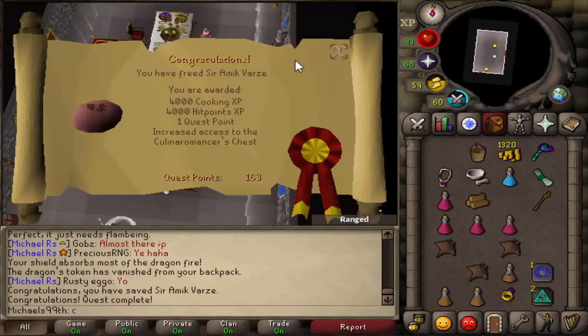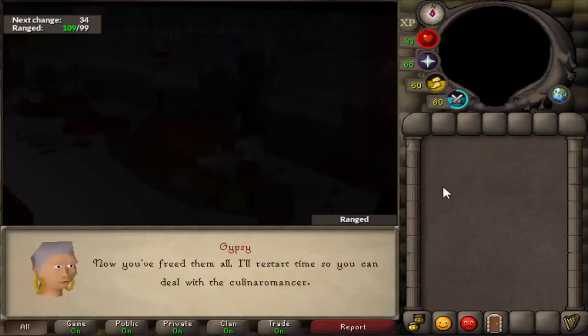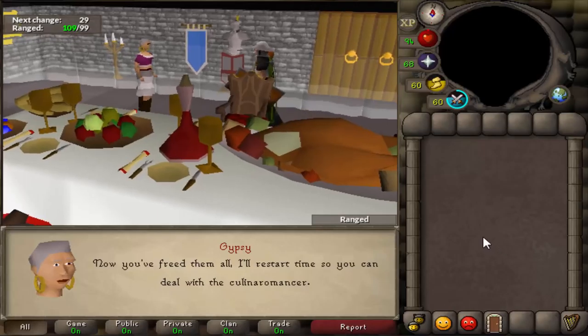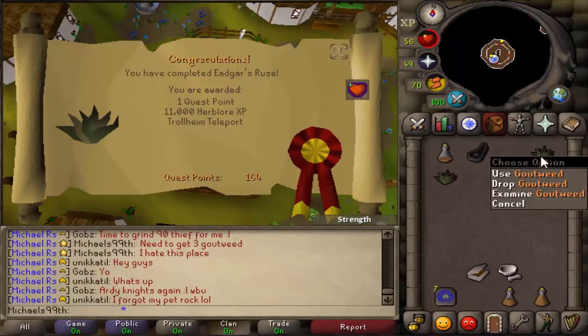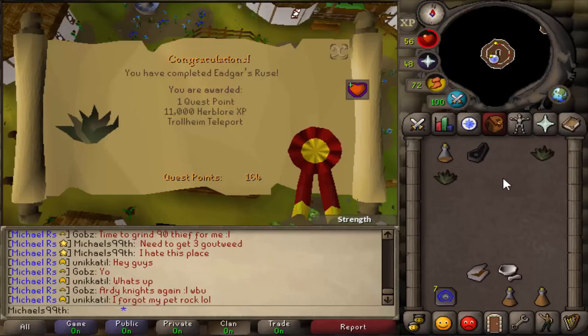Just finished the last subquest of RFD — the Sir Amik Varze part is done — so only the boss fight is left, but I need more quest points for that. Since I need 200 for Dragon Slayer 2 anyway, that's fine. Just completed Edgar's Ruse quest. Pro tip: grab two extra Goatweed because you need one for Dream Mentor and one for Dragon Slayer 2 — getting those now will save time.